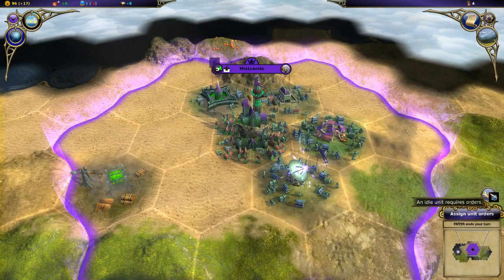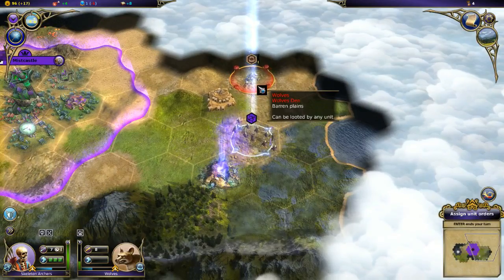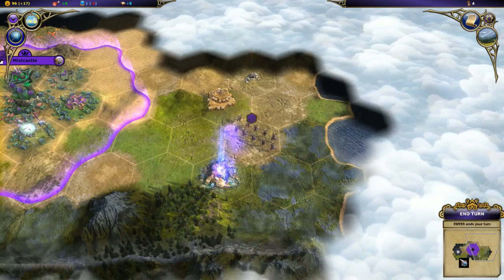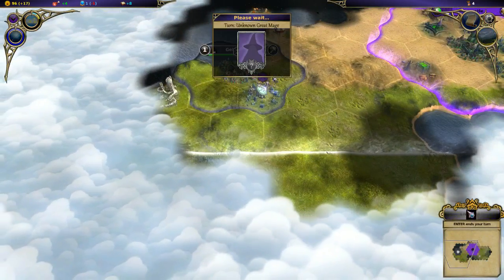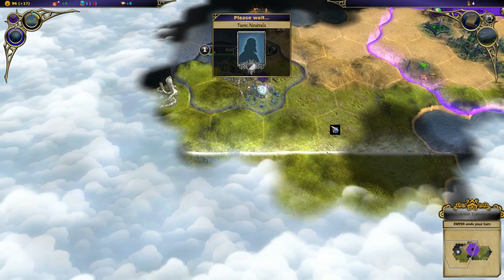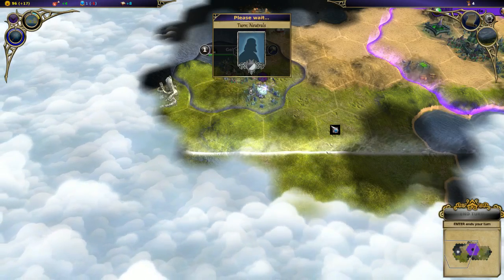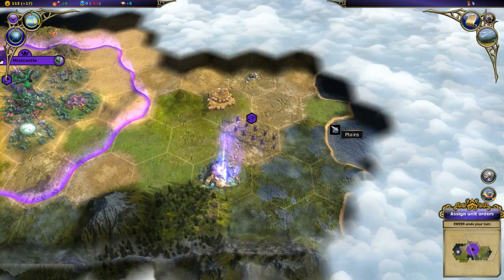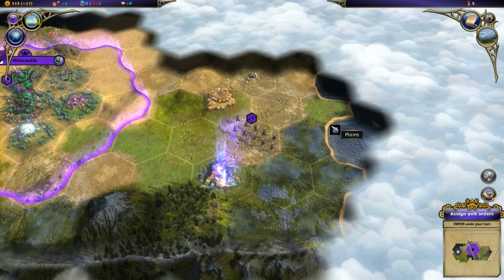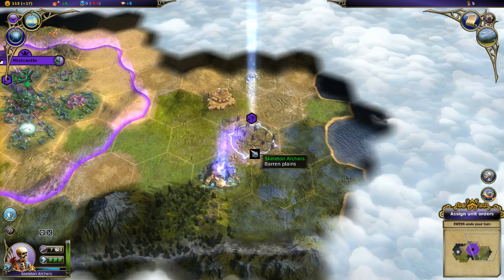Idle unit requires orders. Let's finish off those wolves - they have a wolf den I'll be able to loot afterwards. End turn. The game actually feels really good. It's not quite AAA polished, but it is like AAA indie polished - pretty goddamn good. As long as the game offers a lot of replay value - and the fact that you can customize your mage at the beginning tells me it does - I could see myself playing this game for a long, long, long time.